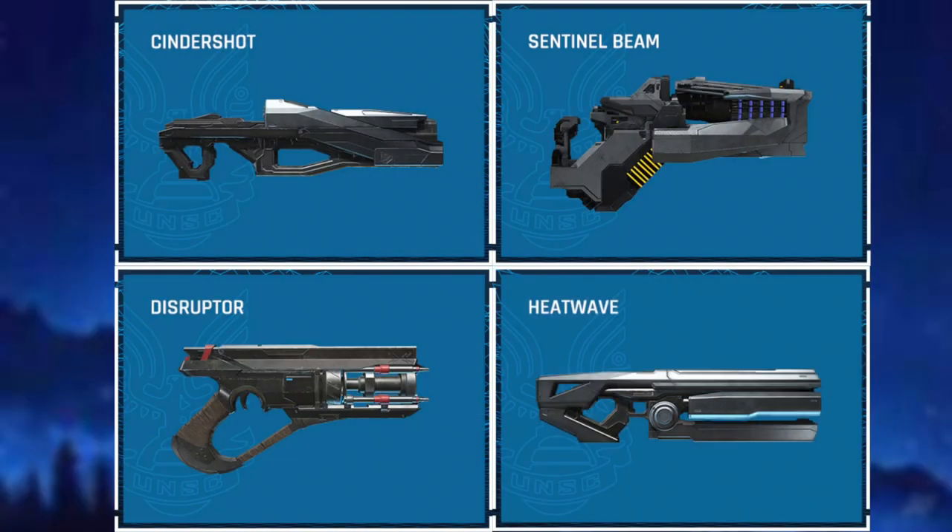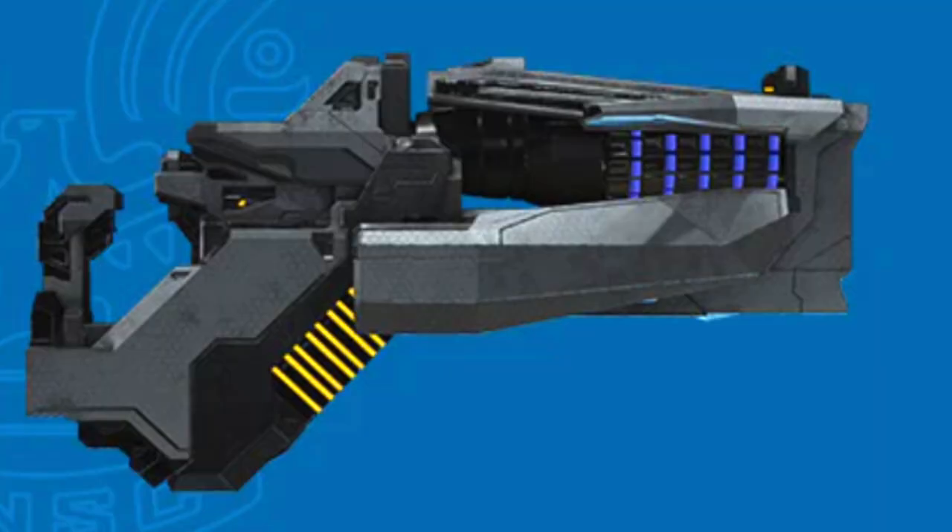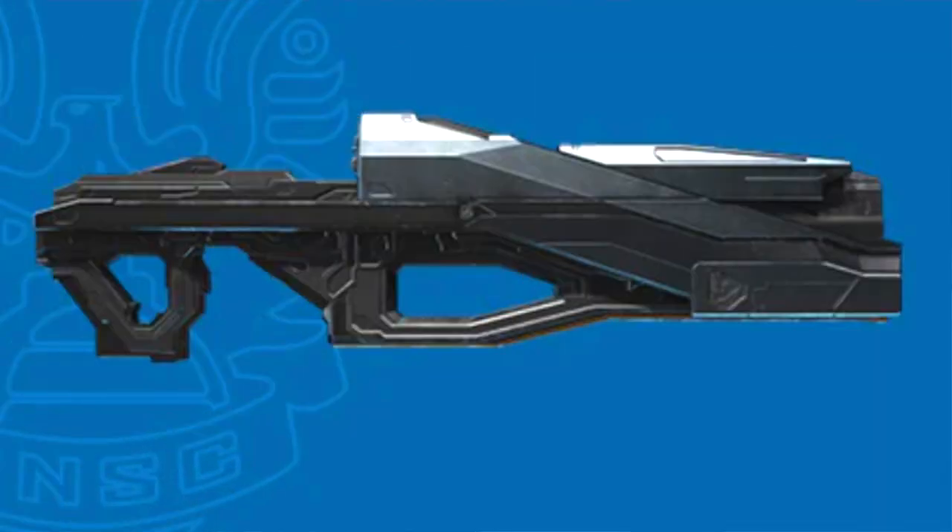Ladies and gentlemen, the Mega Halo fan vote reaches its final fourth secret round. People have been speculating for a long time what this secret round will be, and the answer is voting on a new weapon to not only be produced in this set, but also to enter the roster for future Mega Construct sets. You'll be able to choose between the Sentinel Beam, Disruptor, Cinder Shot, and Heat Wave.